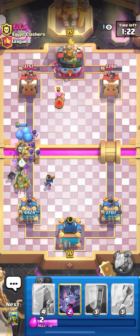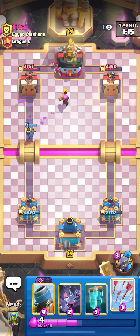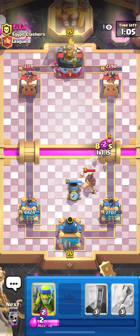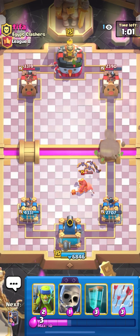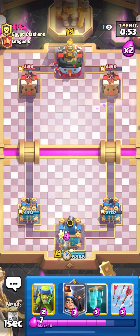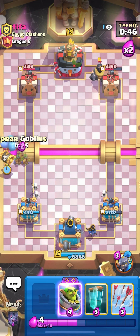Let's play skeleton barrel — the firecracker is actually hitting the skeleton barrel. Little prince gets some damage but that's okay. Let's play mortar, let's play patch on the firecracker. Firecracker is dead, king tower activated — we're in a good position right now. Start cycling our skeletons, let's play little prince in the back. Now we can go on attack — let's attack left lane with skeleton barrel and spear goblins.